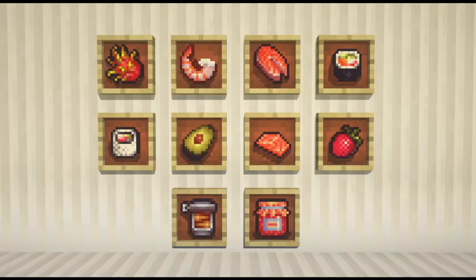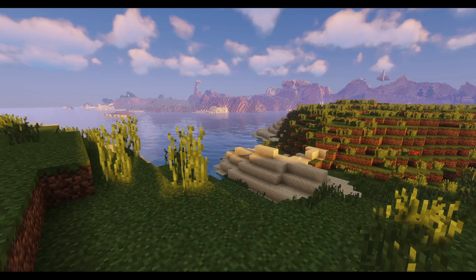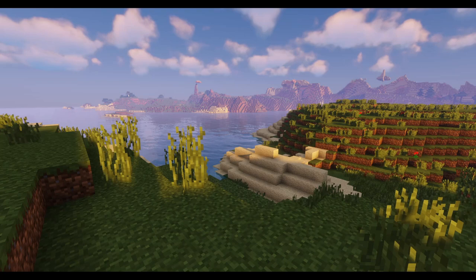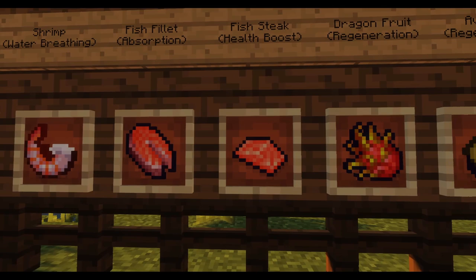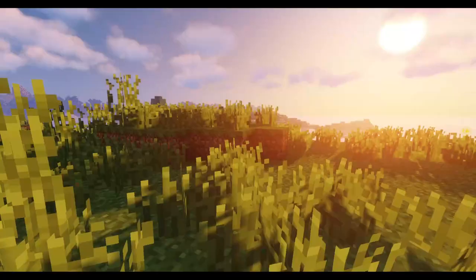The first mod I'm showcasing is the More Food Mod Sushi Edition. This mod adds 10 different types of food items to your game, each food item having its own crafting recipe, as well as each food item giving you a different type of ability. The items added with this mod are Sushi, Sashimi, Shrimp, Fish Filet, Fish Steak, Dragon Fruit, Avocado, Strawberry, Strawberry Jam, and Sardines.